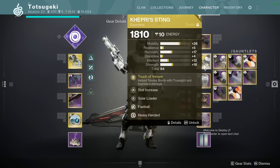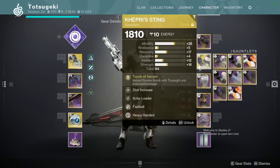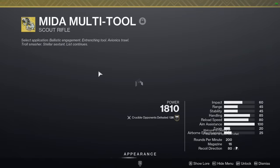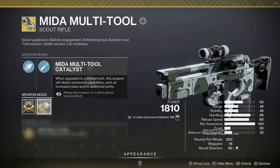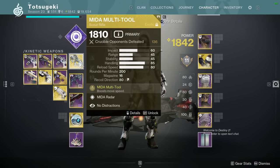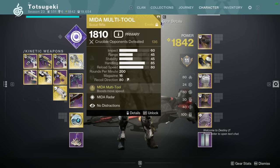I wanted to try something a little bit more thematic. I went for Kepri Sting — throw a smoke, get wallhacks, I still have my radar up while I aim down sights, I can pre-proc with no distractions since I know exactly where my opponent is, and maybe I can diff them. If I'm standing at around 47 to 70 meters, I can diff them.